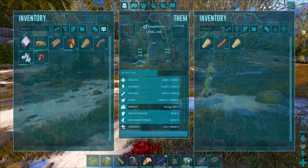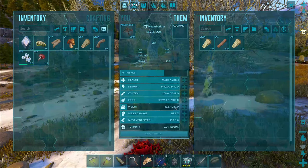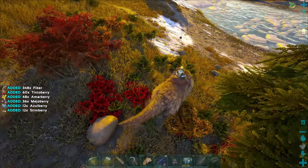Another thing he's good at is holding lots of things — you can see his weight is over 1,000, which is really high. His berry gathering is also very efficient, which is helpful for taming other creatures.